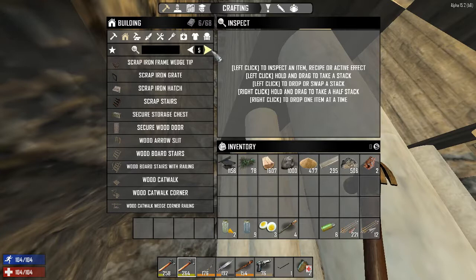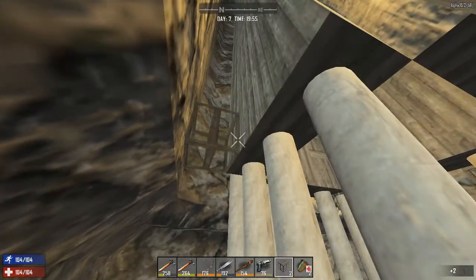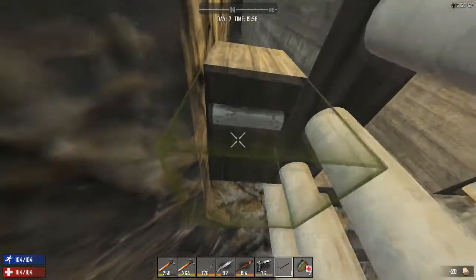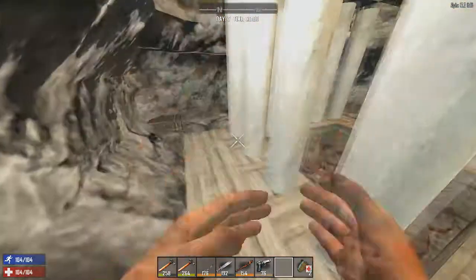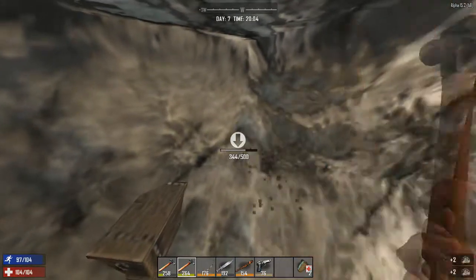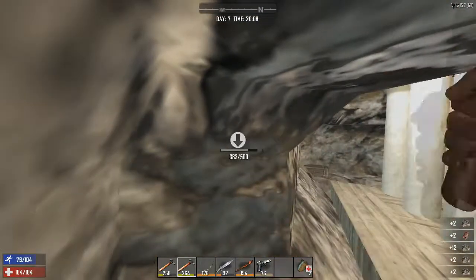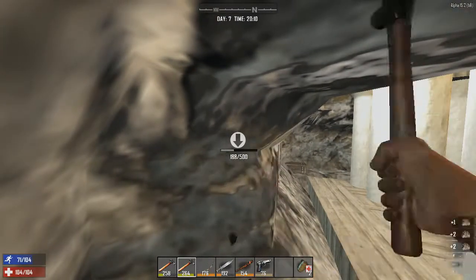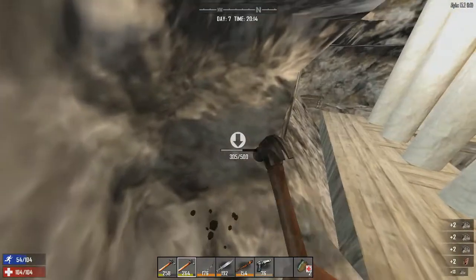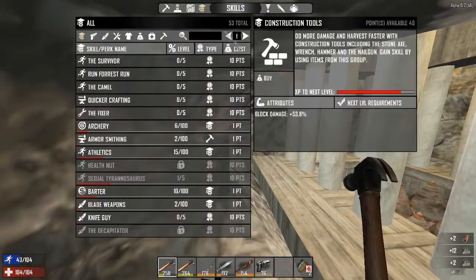One thing you can do on multiplayer servers is what's called a baited pit and pillar trap. You need a five by five pit with two layers of spikes around the edge. In the center of the pit you have a pillar — you can make it the same as adobe pillars but the 100 variety rather than the 50 variety. Grow that pillar all the way up to just above ground level and have someone stand on it during the night. That guarantees every zombie runs straight into the pit because they'll go for the person standing and can't reach them, so they lunge and fall straight down.